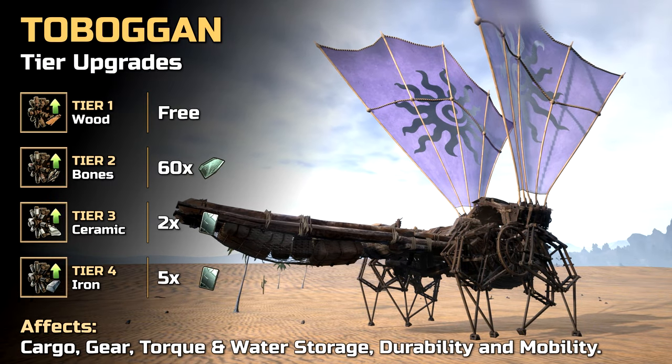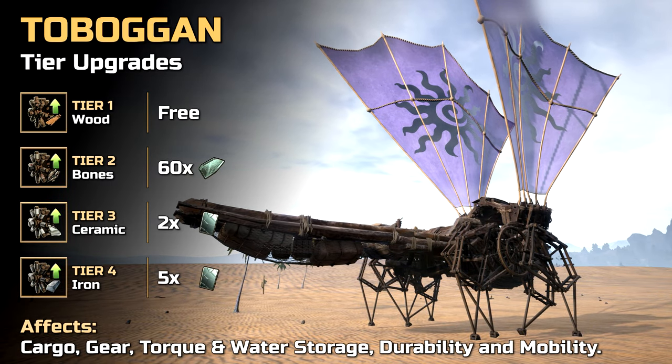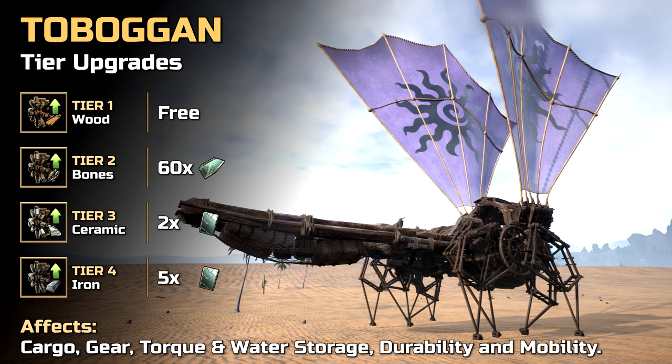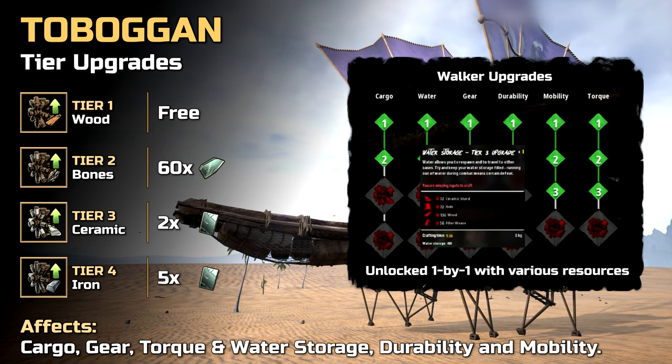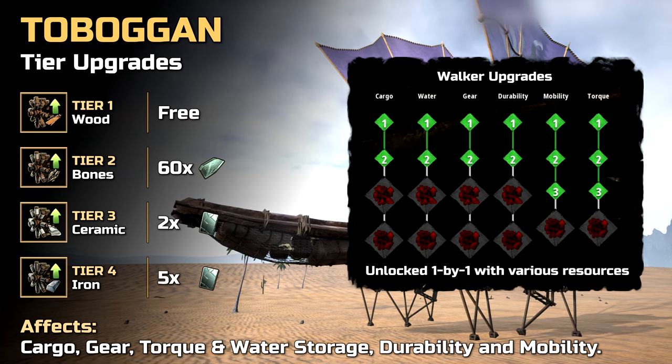Once built, the walker's tier stats can be further upgraded. Tier 2 to 4 upgrades need to be unlocked with fragments and tablets. And while some of the required crafting resources might not be cheap, upgrades are crucial when it comes to increasing the efficiency of your walker.